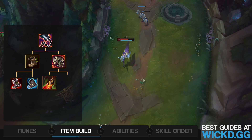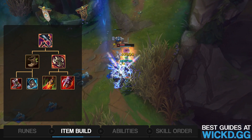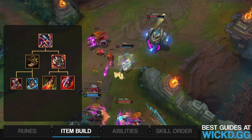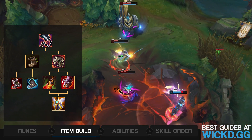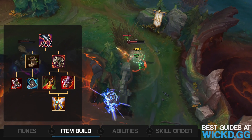Once you've got those items, you want to get Death's Dance next, or Sterak's Gage, depending on what you need. If you can split push and heal a lot, go Death's Dance. But if you're getting chunked down instantly and dying really quickly, then go Sterak's. After that, you get the second of those options. And last but not least, you get Guardian Angel. You will die sometimes, and Guardian Angel is amazing on Fiora — it's a really good last item, and that finishes up your build.